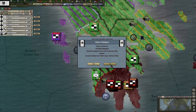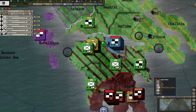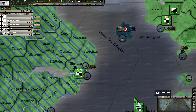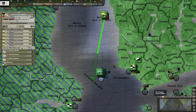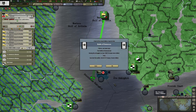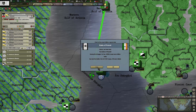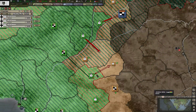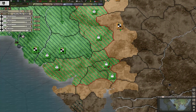Battle of Meligalas - that was not a problem. Right, back to Overland. Battle of Damascus, battle of Damascus - no problem. And another battle of Damascus. Coming in behind that guy. These guys are coming down here, still lots of unsupplied units.